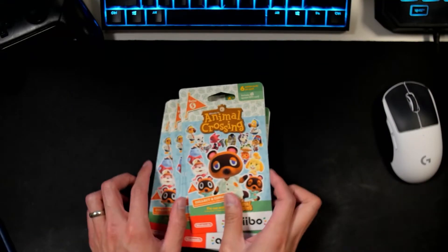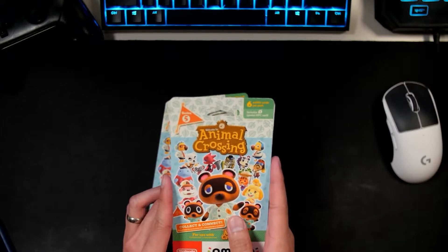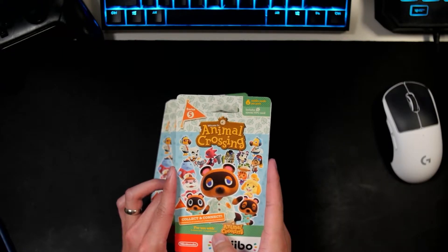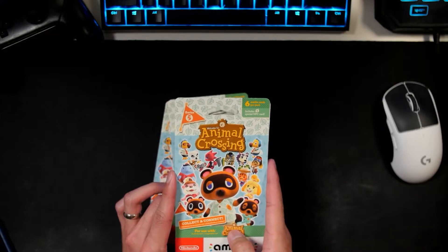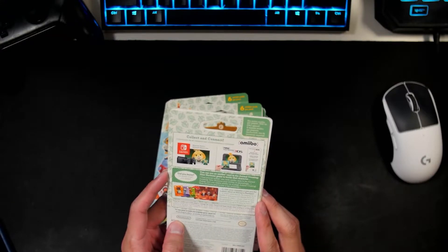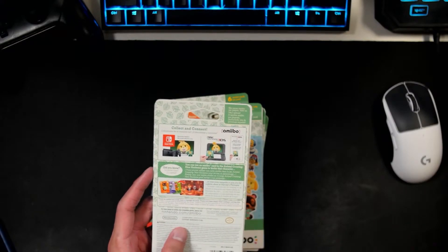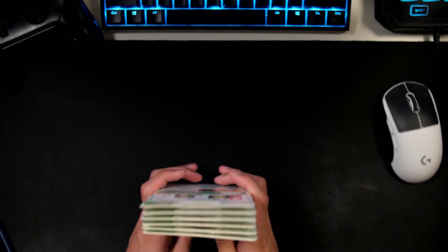Before we get started here, let's go ahead and take a look at the packaging. Looks like we've got Tom Nook here in the front with all our other incredible NPC players. And in the back, showing us what the Amiibo cards is for. So let's go ahead and get on opening.